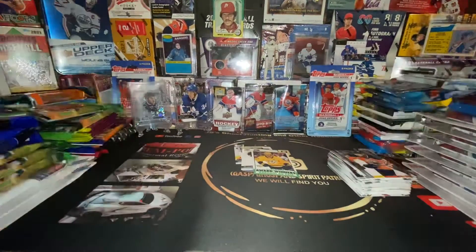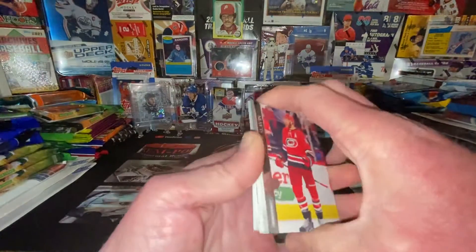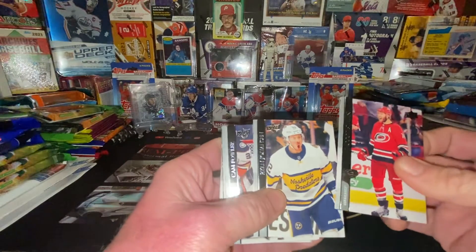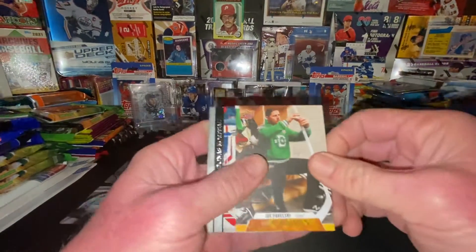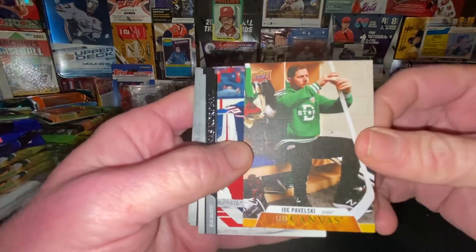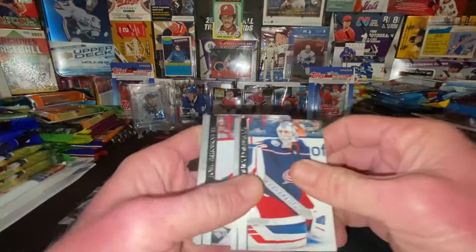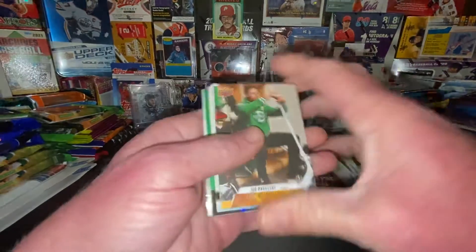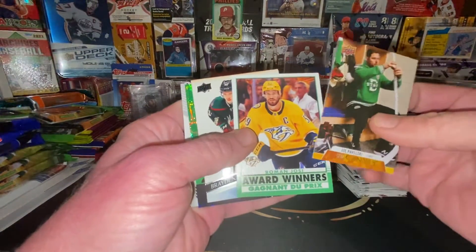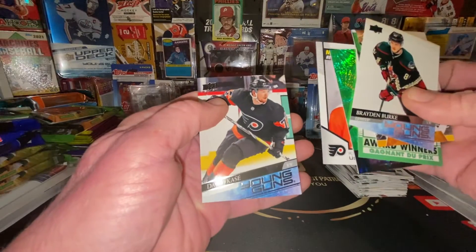All right, last pack - let's see. Jacob... Ryan, Cam Fowler, Jason Demers. We got a canvas card! Joe Pavelski - Dallas Star, that's nice. All right, not too bad I guess. Got a nice canvas. Brayden Burke - I gotta check him out, I'm not sure about him. Nico Hirschier, Kirill Jastremski, and David Kase.